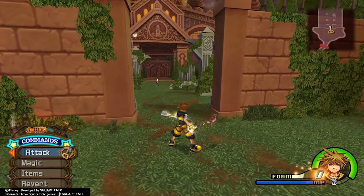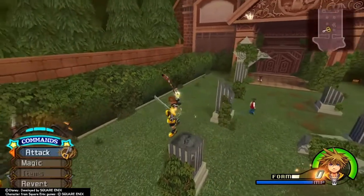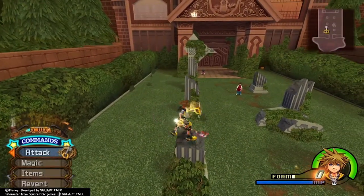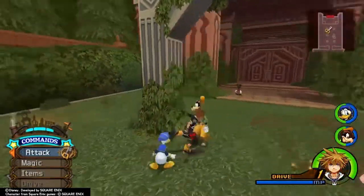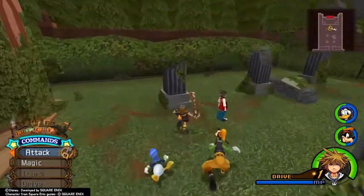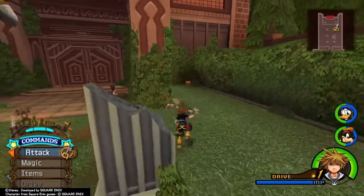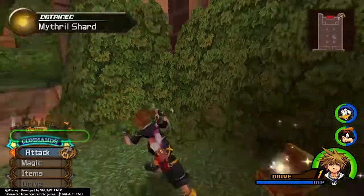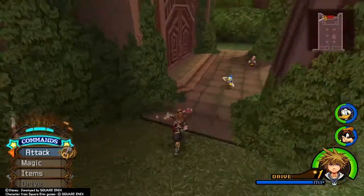Hello everyone, welcome back to Kingdom Hearts. We were in the mansion last time — and we're still there. We caught up with Mickey Mouse and reunited with him. Now we're just having a good time, running around grabbing some chests. There's a chest to the right and to the left. There are chests to the left and to the right of this area — slash zone, whatever you want to call it.